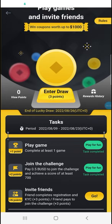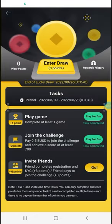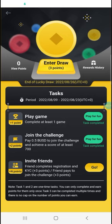By entering the draw it will give you a coupon. Let's have a look at my rewards history — I won a cash voucher worth 0.6 BUSD. So I paid 0.5 BUSD and got 0.6 BUSD back. It's not a big profit, but we had fun, and you can try your luck — maybe you're lucky enough to get one thousand dollars.